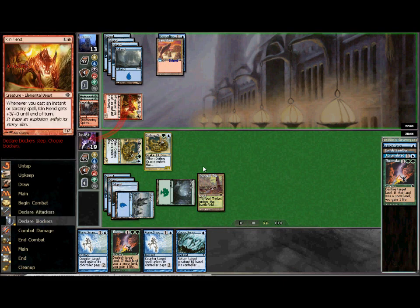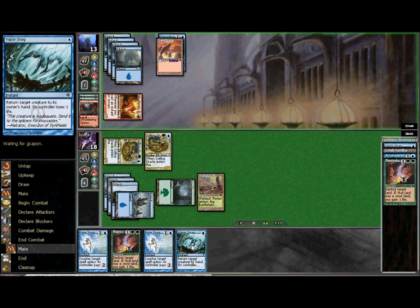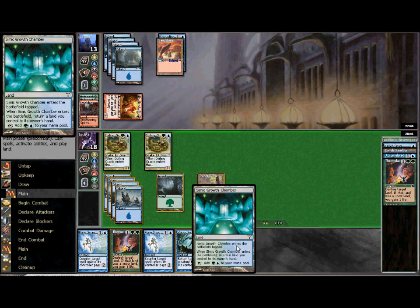He's going to attack. I'm not going to chump block — anything he plays to pump that Fiend, I'll have second priority and will be able to cast Vapor Snag to kill it. So knowing that, he's just going to swing for one.